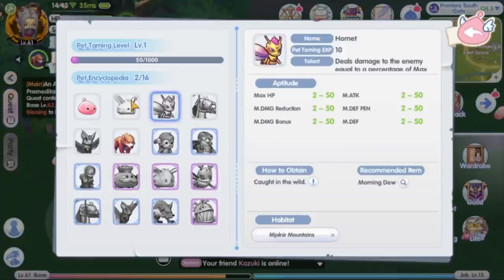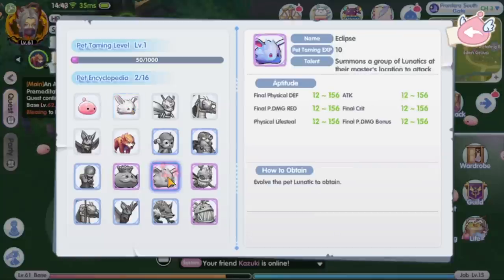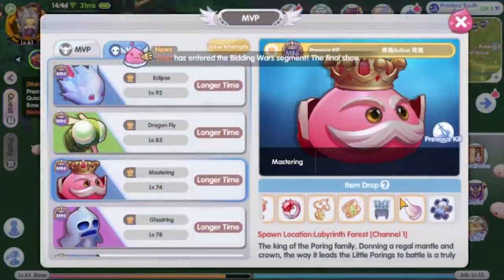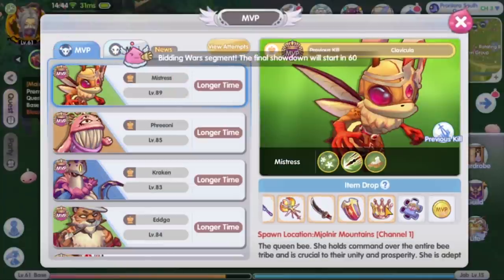At pet level 30, the poring can be evolved to mastering, which has final physical penetration and physical lifesteal stats. Similarly, the lunatic can be evolved to eclipse with final crit and physical lifesteal stats. And the hornet can be evolved to mistress with final magic penetration and magic lifesteal stats. To evolve the pet, you need a headgear and evolution item. The poring needs the mastering headgear, the lunatic needs the eclipse headgear, and the hornet needs the mistress headgear.